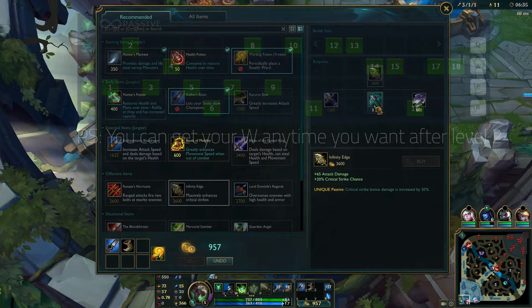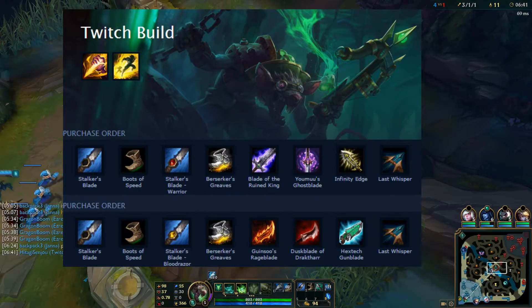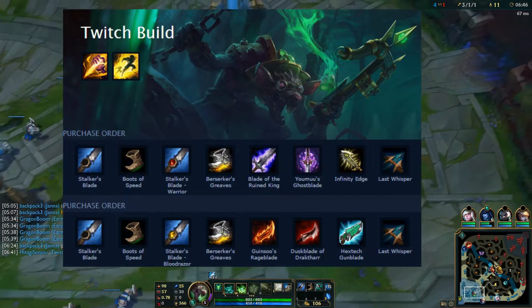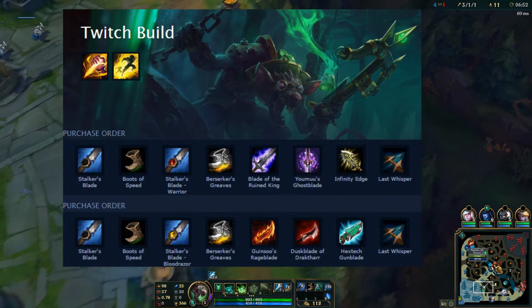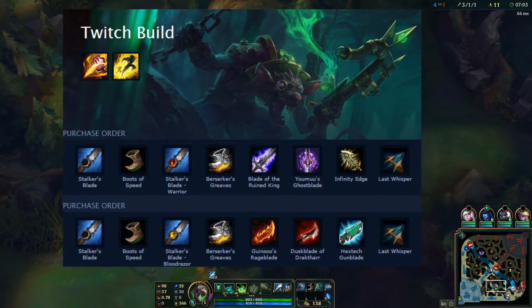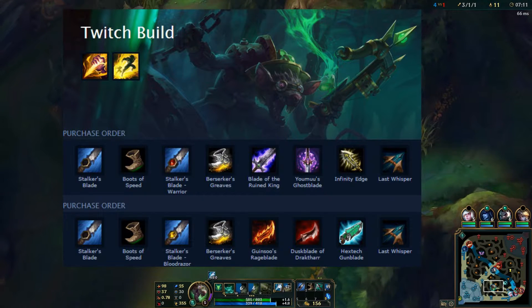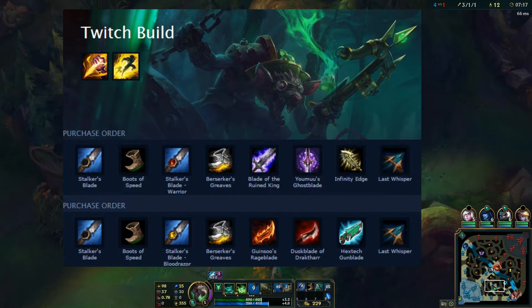For item builds I have two builds. The first is a standard build: a smite jungle item, Warrior enchantment, attack speed boots or Swifties depending on preference, Blade of the Ruined King, Ghostblade, Infinity Edge for massive damage, and Last Whisper or a defensive item depending on the situation. The second is a fun mess-around build: smite, standard boots, Bloodrazor, attack speed boots or Swifties, Rageblade, Duskblade, Gunblade, then Last Whisper or Guardian Angel.